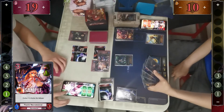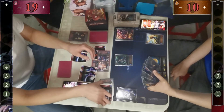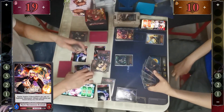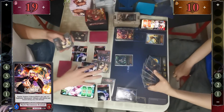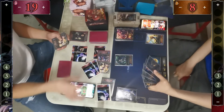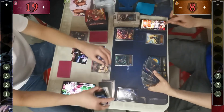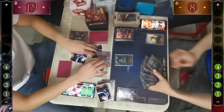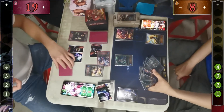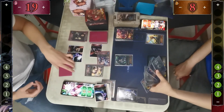Playful Necromancer is played — for four mana you get a 4/4 body, and whatever ghosts come down can hit face. He's only missing one ghost. However, the two ghosts are more than sufficient, bringing Dragon down to 8. Dragon is having some issues — he draws a Shenlong, but he needs to ramp up to Shenlong's turn.